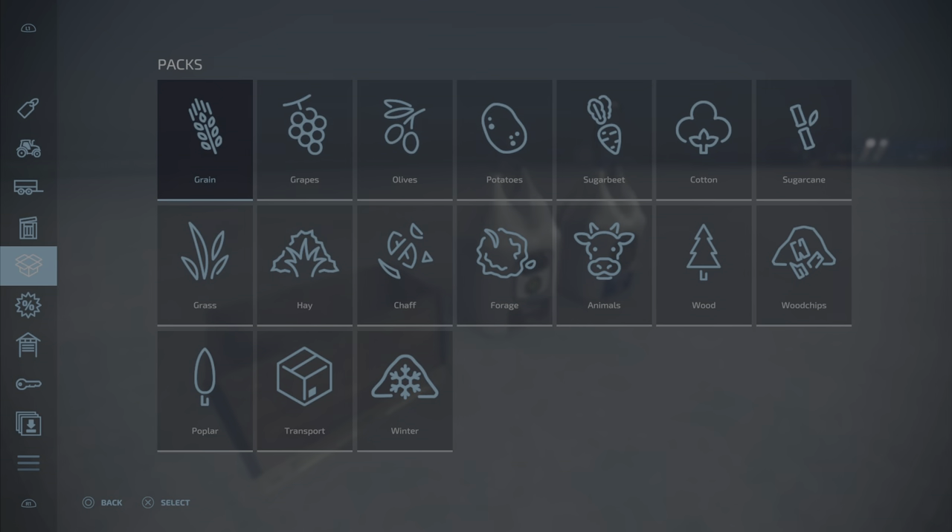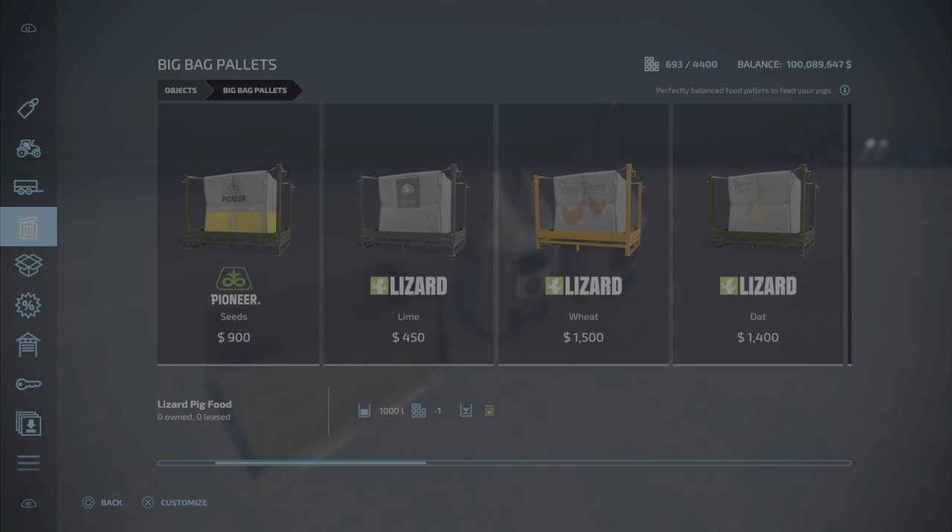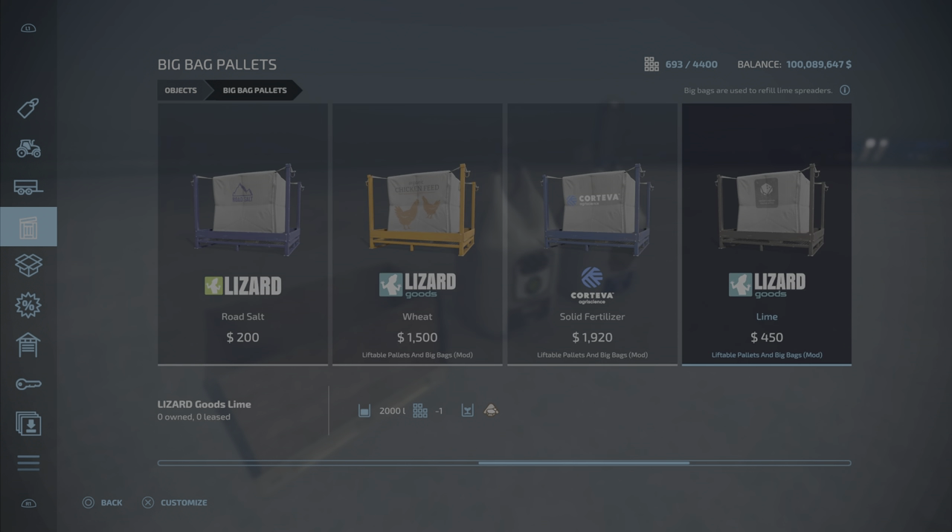So, where do we find all these goodies? They're kind of all spread out along these objects here: big bag pallets, big bags, and pallets. Here we have pallets, big bag pallets, liftable pallets, and big bags.